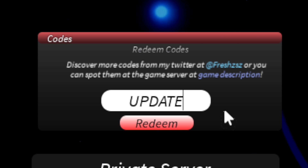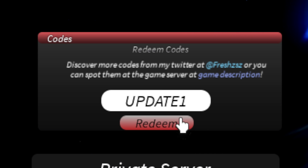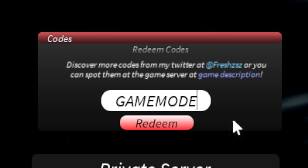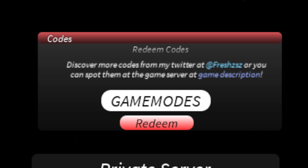Next we have UPDATE1 — this one will give you an orb. And then GAMEMODES, which will give you double XP and cache for one hour.